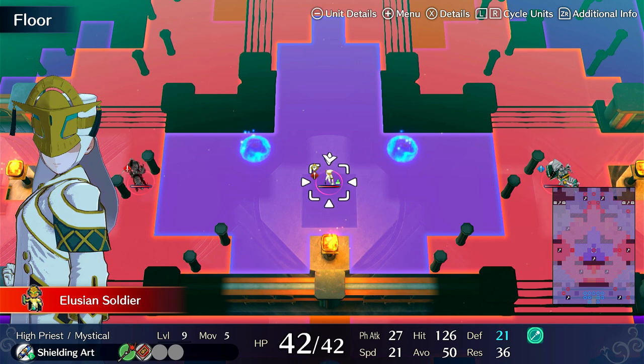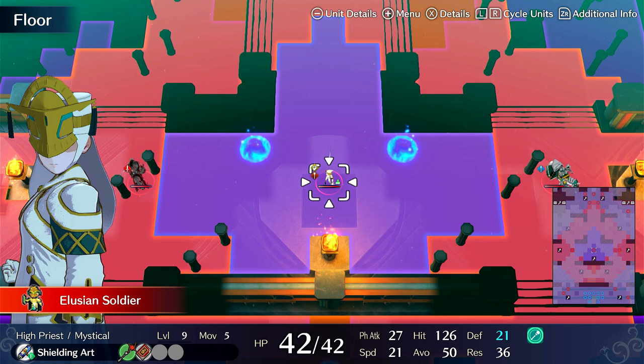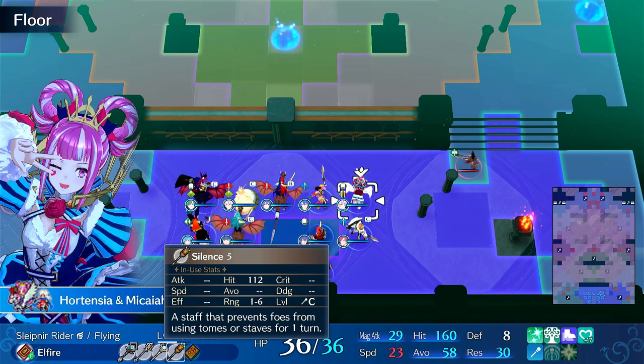There are a few ways to deal with this thing. This enemy has Entrap and Entrap can kill you. The easiest way to deal with it is to use Lin and use Astro Storm from really far away on a unit with high strength that can one-round it. Another way is to have Hortensia or another staff user use Silence, and that's what I'm going to be doing in this run because that's pretty available.